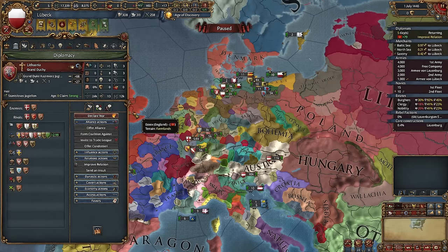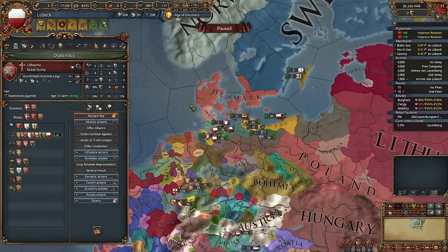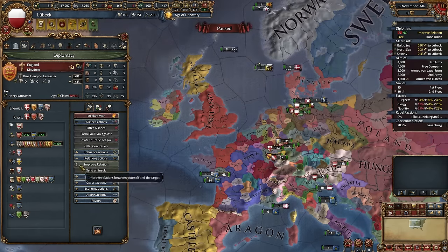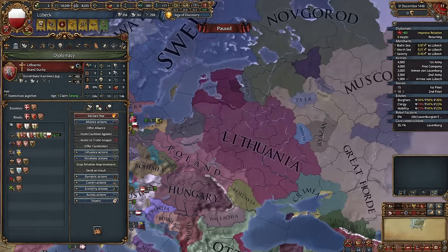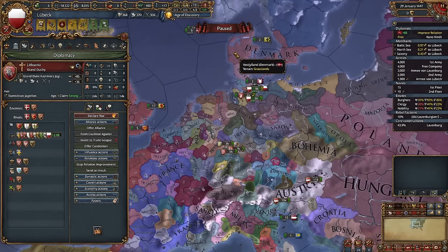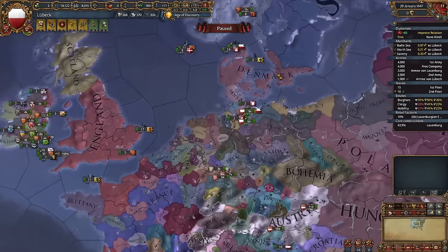I can almost ally England and almost ally Lithuania. Lithuania here is independent, but it doesn't really matter — you just need to find rivals of Denmark. Let's ally England. Let's break some other alliances, like Provence, and I will try to ally Lithuania. It's very important to find some allies against Denmark, because Austria won't support you in that war.